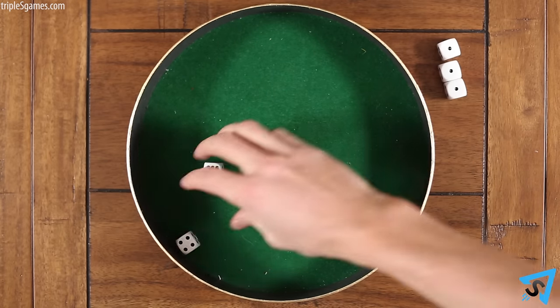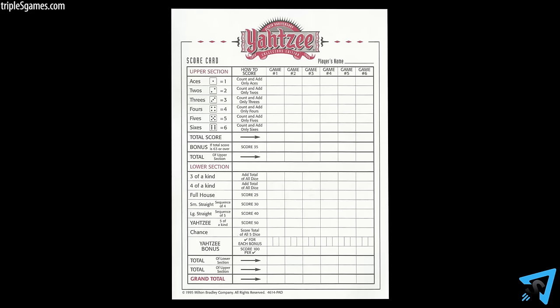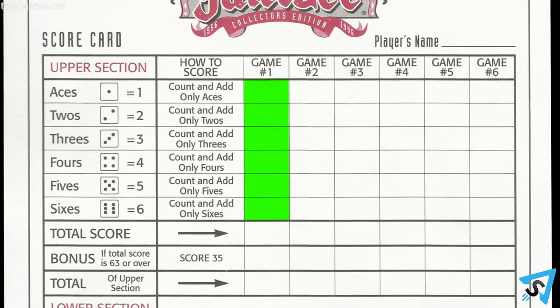You may stop and score after any roll. After the third roll, you must score. For each game, there are thirteen boxes. You must score a box with an appropriate score or a zero at the end of each turn. Fill in each box only once, in any order depending on your best scoring option. Once a box is filled, you cannot fill it again.